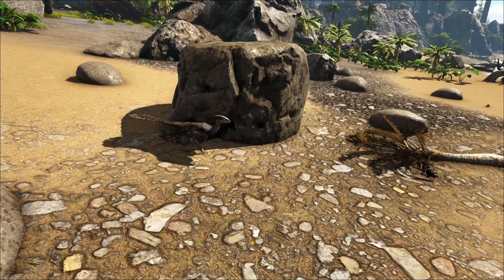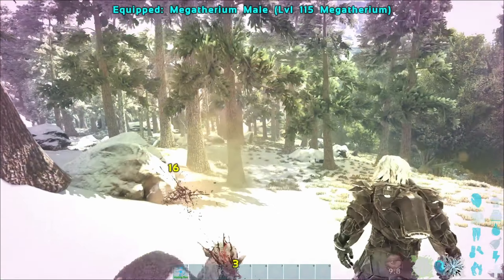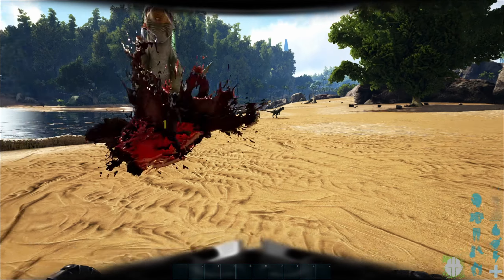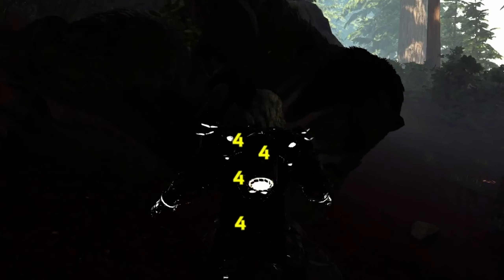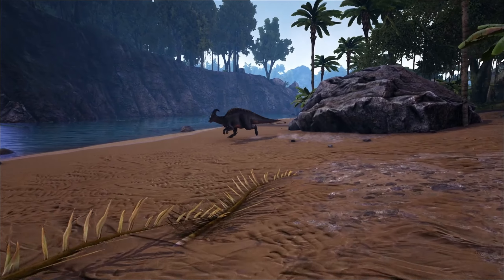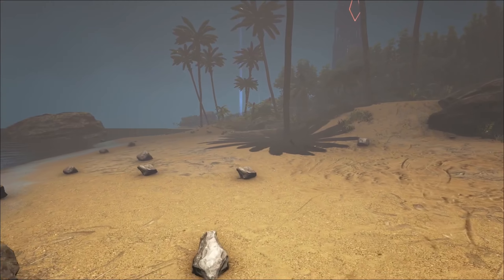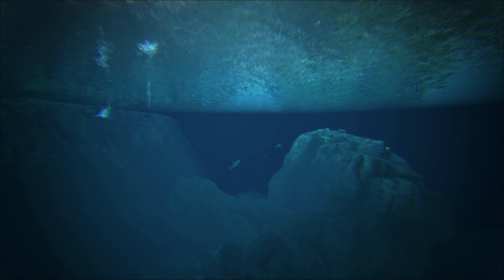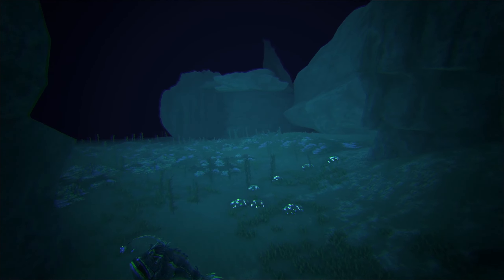My biggest annoyance with this map is just the amount of little annoying creatures that will knock you out, knock you off your dino, stun you, steal your stuff, or steal you — it's just too many. Also, the rain and fog weather events are big stinkers. They make gameplay annoying with either constant lines on your screen or not being able to see two feet in front of you. And my final pet peeve with this map is how plain the ocean biome is. It just feels a lot less detailed with a lot of missed potential to add some cool dinos and make underwater fights fun.